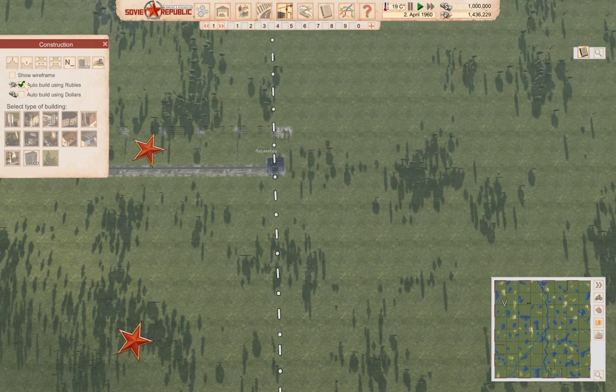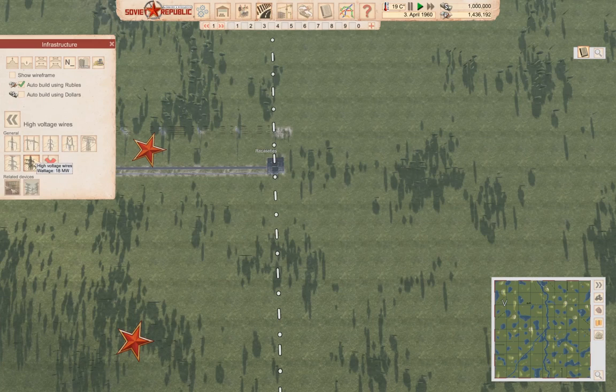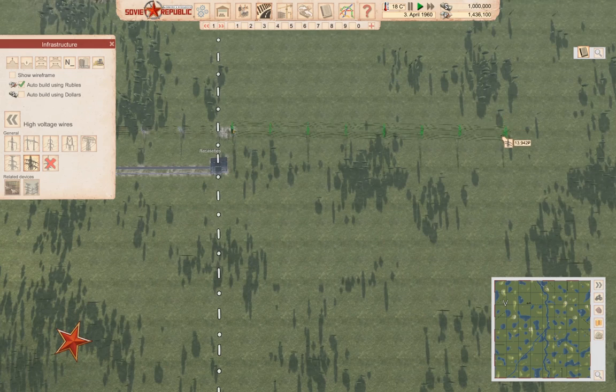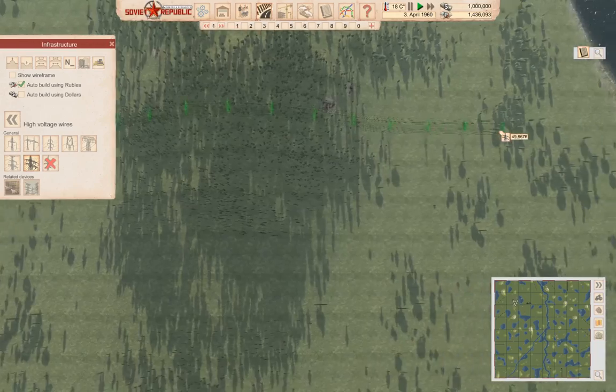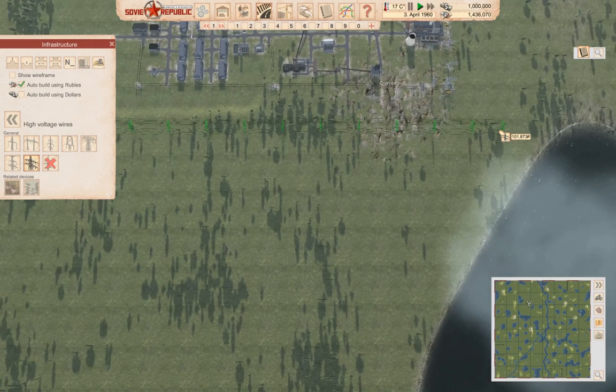We need high voltage wires — we'll take the maximum wattage. We can just run this across, all the way across. That's going to be 96,000 and it will build.